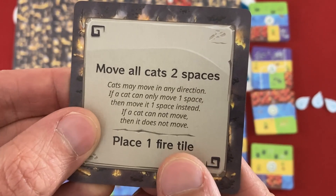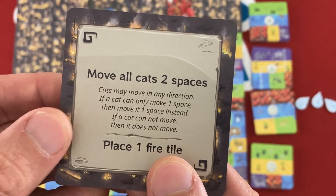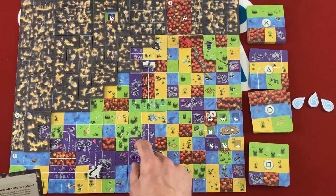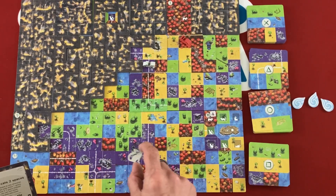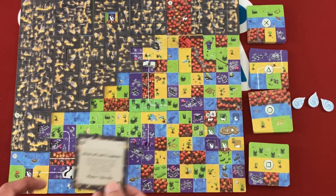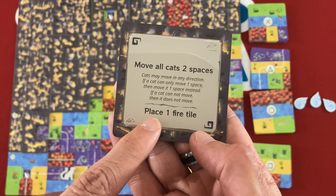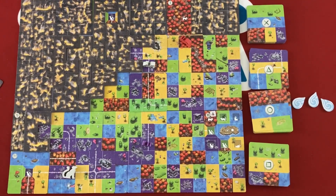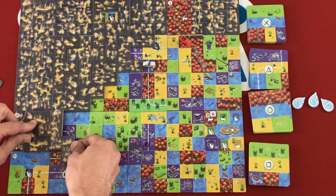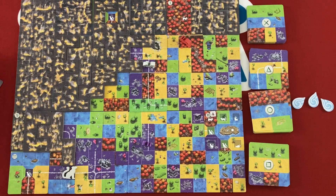I kind of want to get purple out of the way of the Oshaks. So one, two, three, four, five — oh man, he's still right in there. Now we aren't drawing a fire; we're doing a disaster card. Move all cats two spaces, in any direction. If a cat can move only one space, move it one space instead. If a cat cannot move, it does not move. I have to move them two even if it's not ideal. Actually I think this only helps me — but one Oshaks might need to go backwards.